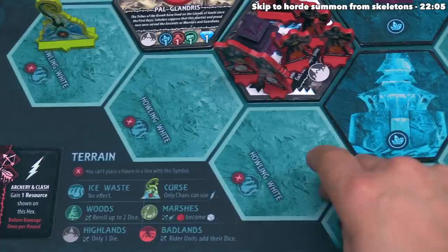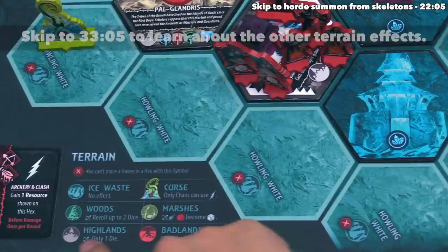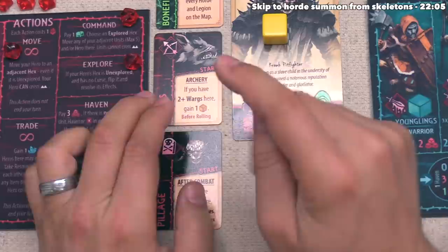The fighting hasn't started just yet, because the first phase of combat is called Before Combat. In this phase we check to see if there is a terrain effect. We are fighting in a Highlands hex — when fighting in the Highlands, each faction will only roll one die during the archery round of combat. This is also time to check feats for Before Combat. The red player has an After Combat feat and an Archery Round feat, but none for Before Combat, so we move into the Archery Round.